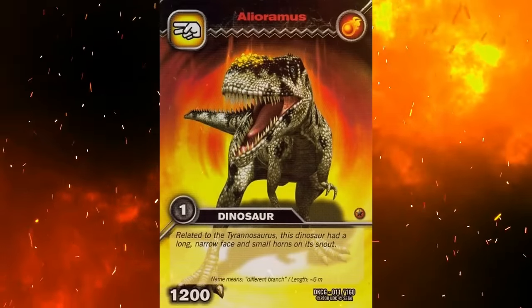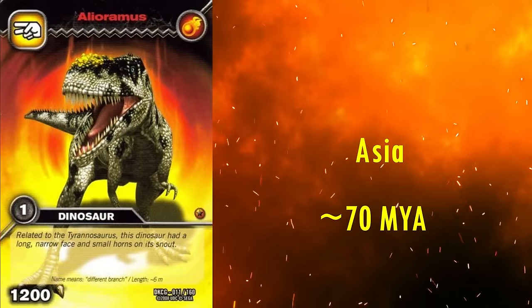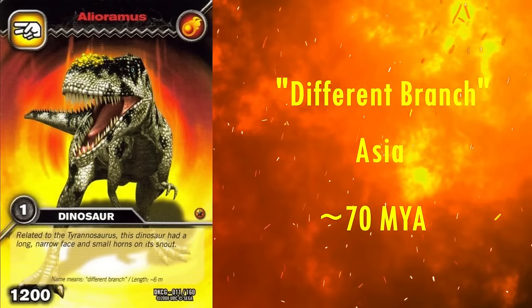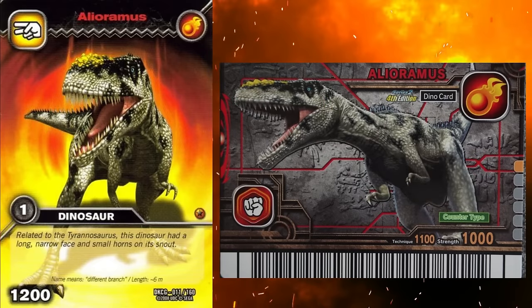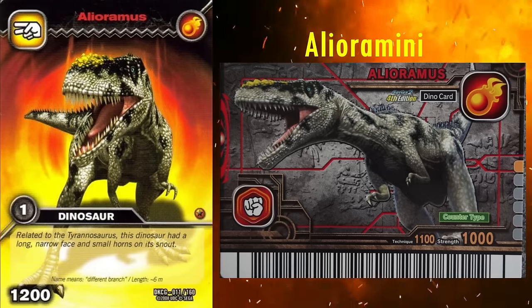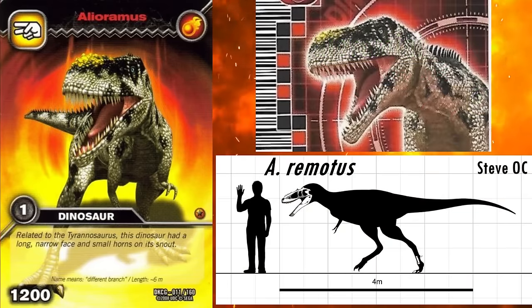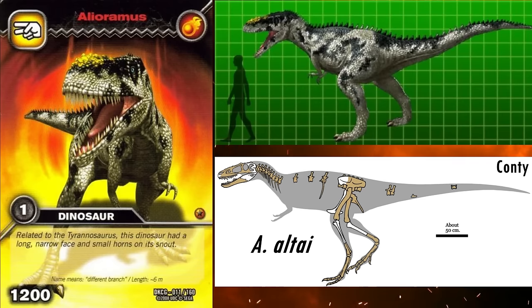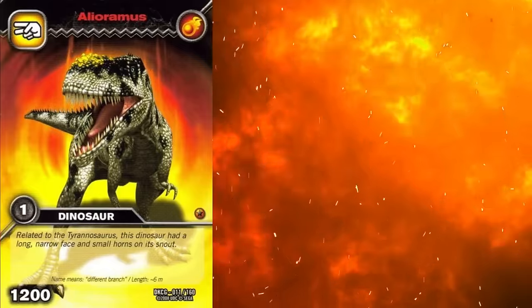The last Tyrannosaurid is Alioramus. It also lived in Asia roughly 70 million years ago, and its name means different branch, referring to how it was thought to be in a different lineage to most Tyrannosaur genera. This is still thought to be true, as it is placed within a tribe of long-snouted Tyrannosaurs, the Alioramini. Whilst two species are known, this model most likely represents the type species, A. remotus, as it was the only one known at the time. This species is only known from a single incomplete skull, but the known material is perfectly reconstructed here — it has the long narrow snout with the bumpy ridge on the top and small crest just in front of the eyes. This model may be slightly outdated now, as the discovery of the second much more complete species, A. altai, showed that this animal had a very gracile build. As such, this model may be too heavily built now, but for the time, it is excellent.